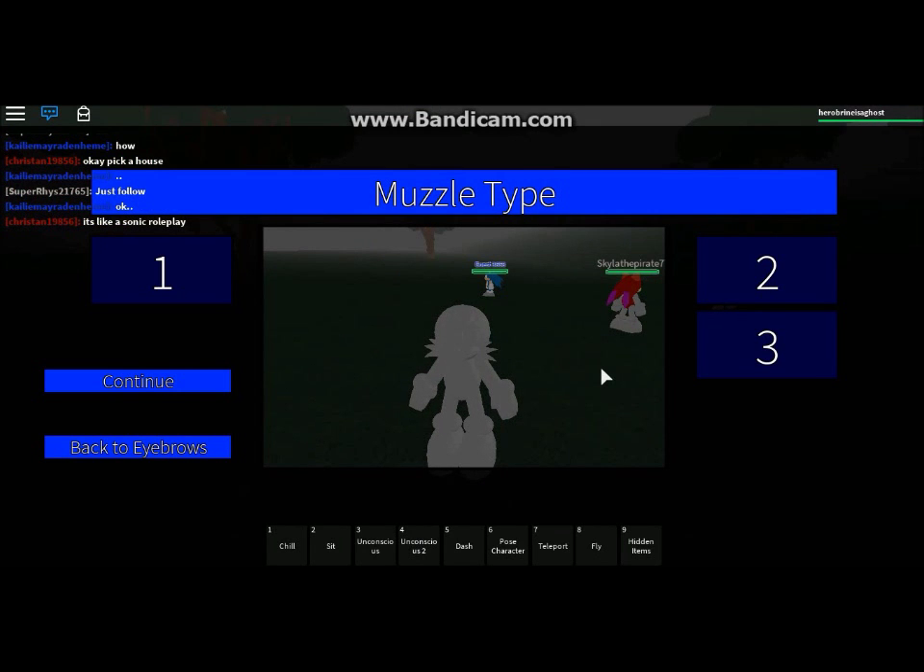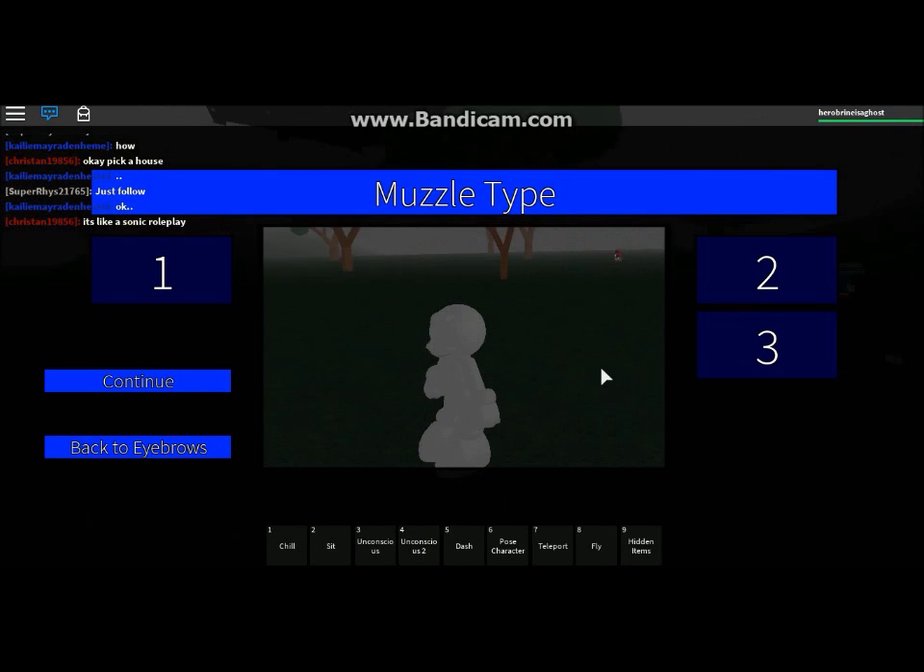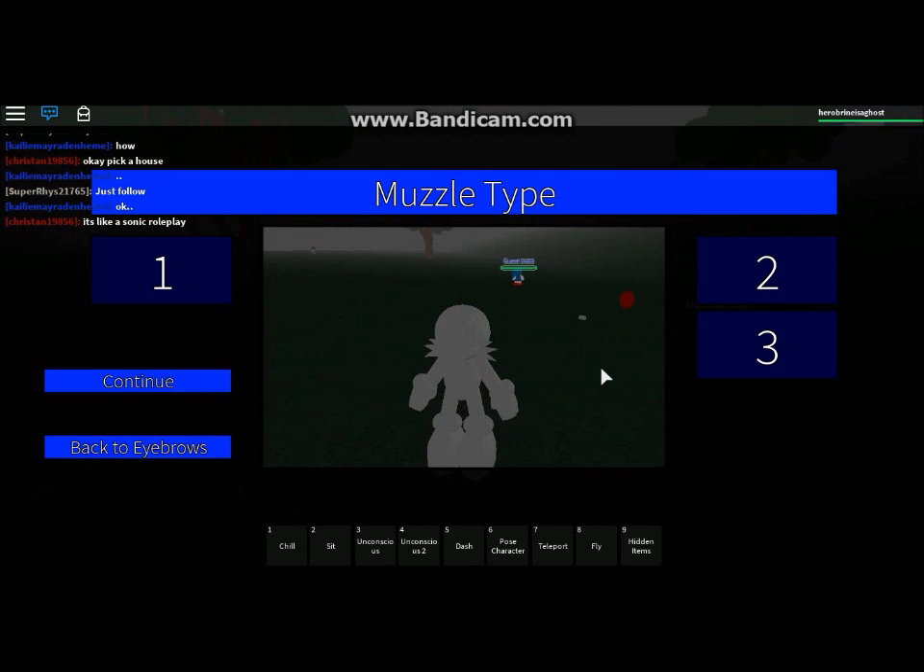I would always go with the fox muzzle for most of my characters, since a lot of my characters are foxes. But a lot of them are also deers, and I do have about three chipmunk characters, so they kind of have a Sally style. And that's the same way with me having a lynx character, since that was the same style for Nicole in the Archie comics. Continue.